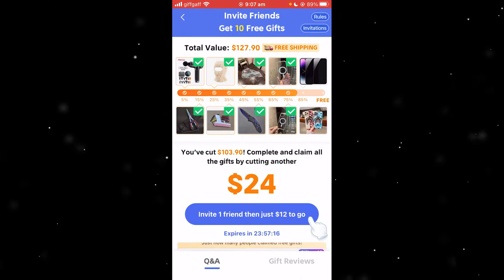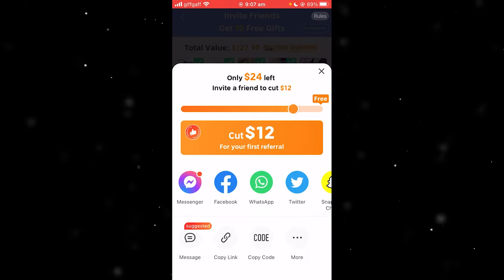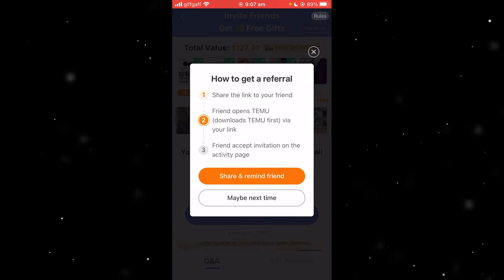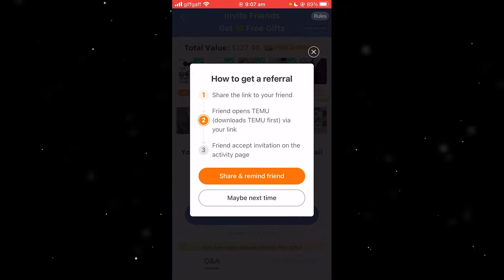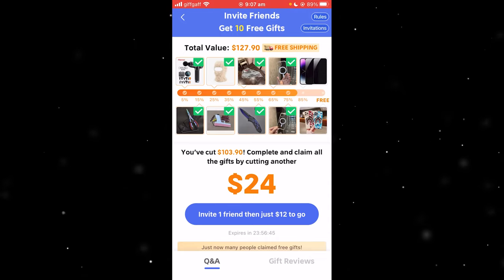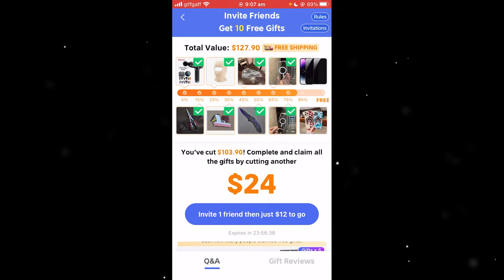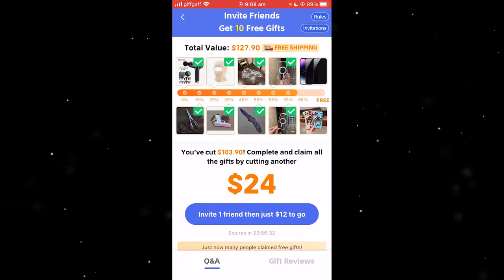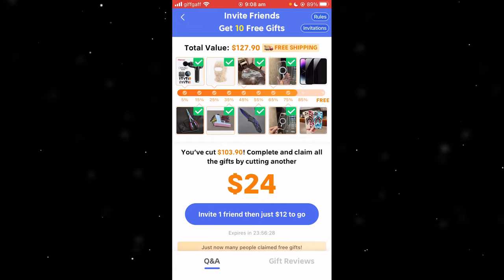So I'm going to show you what you have to do right now. Click on "Invite One Friend" like you normally would and just click "Copy Link." It gives you the steps: number one, share the link to your friend; friend opens Temu via your link; then friend accepts the invitation on the activity page. Select "Maybe Next Time." Instead of inviting friends, go to your family members — if you have a big family, share your link with every single member and hopefully they download the app and use your link.